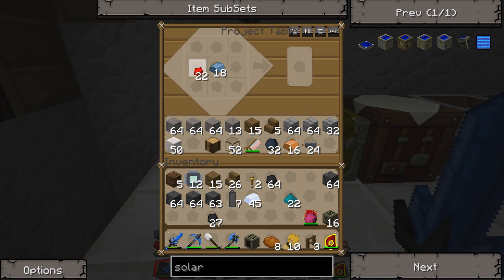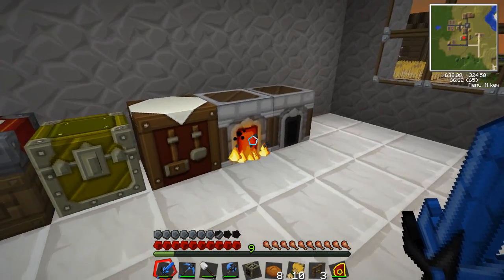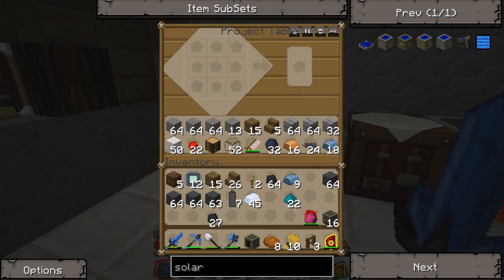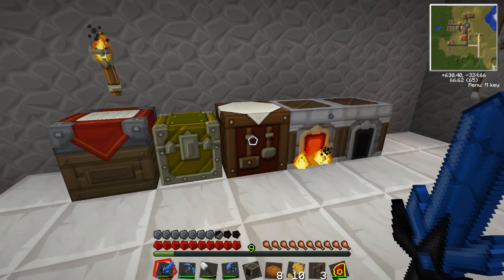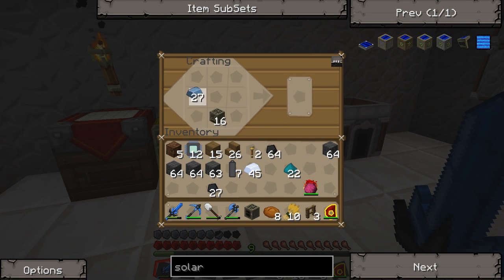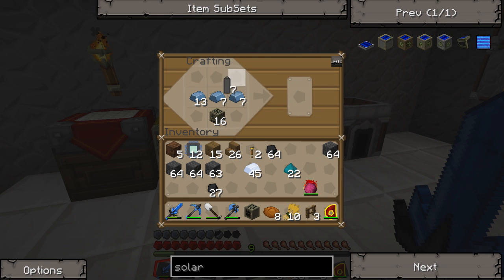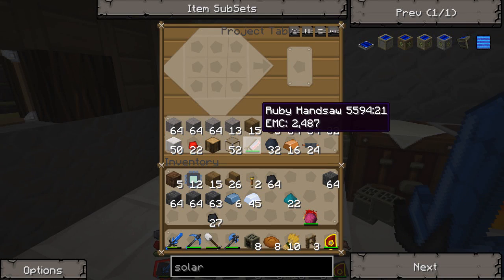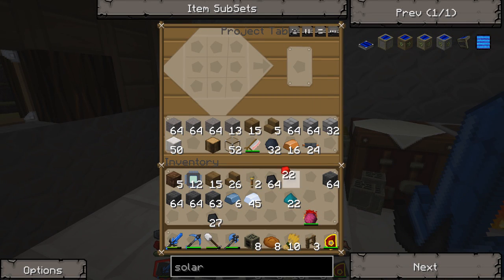We'll leave some of that for now and make some more later on. Now we need to make our generators. To make these we need to do this and this — and we've got a generator. But we need more. I need more of these guys.